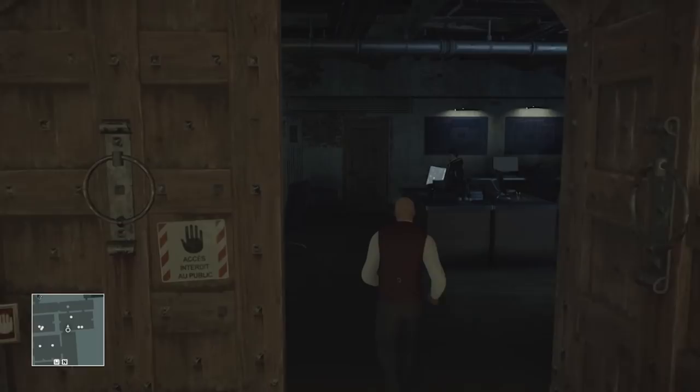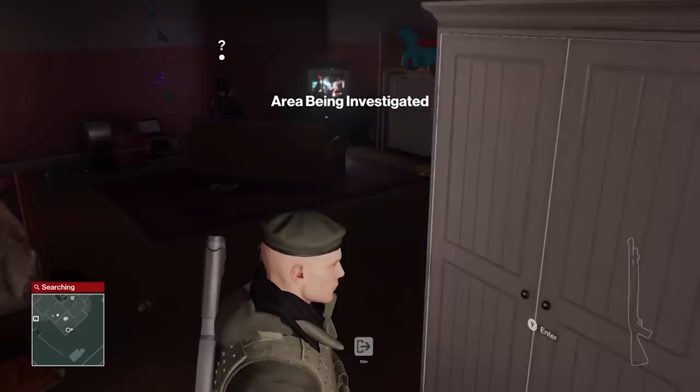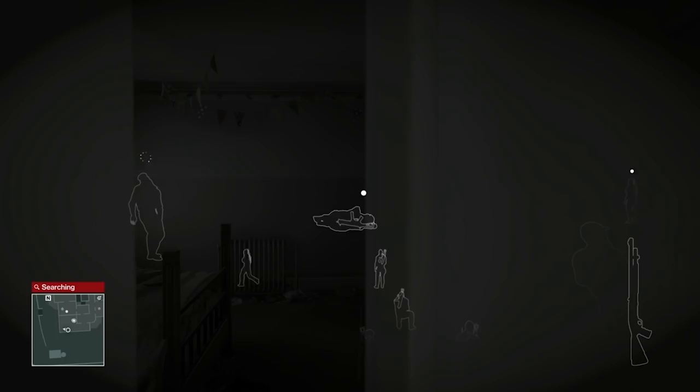One disguise that Agent 47 will never be spotted in, however, is the wardrobe of his victims — no, literally, like, in the wardrobe. Unbelievably, unless someone spots you going in, security in the area will simply not think to check a hiding spot that would perfectly fit a fully grown assassin and all his guns, and is famously the first hiding place anyone would pick in a hurry.